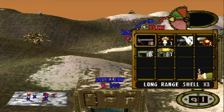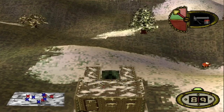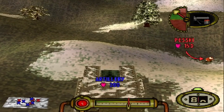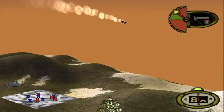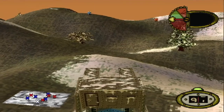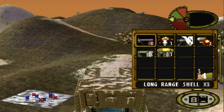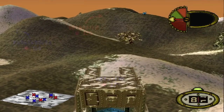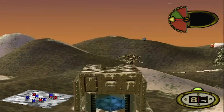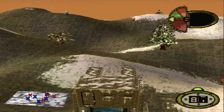Shock horror — the long range shell, as the name implies, will absolutely fly away at full power. That's where a lot of the confusion tends to lie with many players. So we're going to look at how you should assess the situation you're in with the artillery, in terms of the landscape in front of you and the target you're going for.